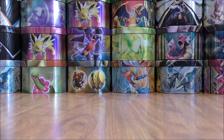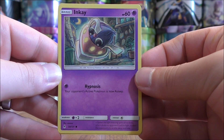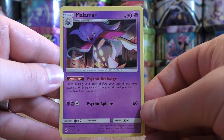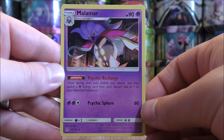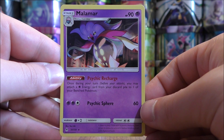Next up is a 2-2 line of Inkay and Malamar, both from Forbidden Light. Inkay has 60 HP, one move — Hypnosis puts the defending Pokemon to sleep — and a retreat cost of one Colorless Energy. Malamar has a solid 90 HP and a great ability: Psychic Recharge says once during your turn, you may attach a Psychic Energy from your discard pile to one of your bench Pokemon. The strategy is to have Necrozma on the bench, use Psychic Recharge twice, attach a Psychic Energy from hand, and have Necrozma set up as early as turn two to do 160 damage.